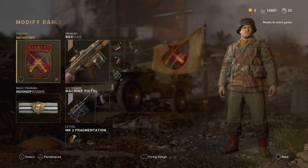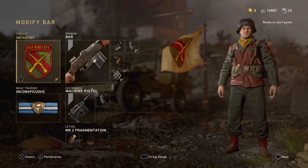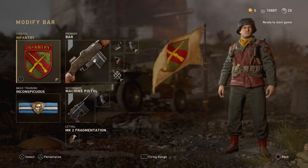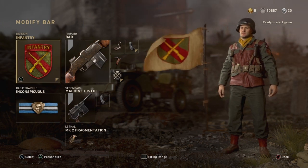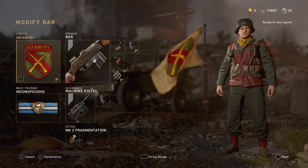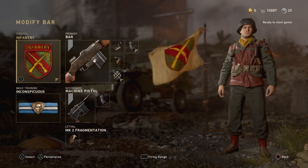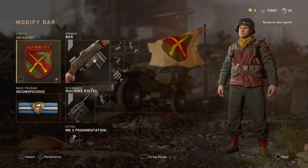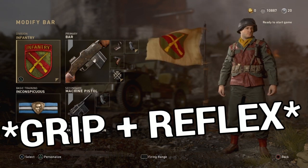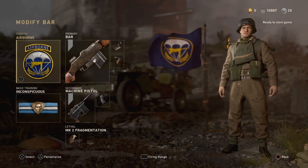Moving on to BAR classes — after the recent update made the BAR a little bit worse, it's still a solid assault rifle. I use it on most maps in Search and Destroy, except on maps like London Docks where I'll pull out the FG42. The primary is really the only thing changing across these classes. First, I have an Infantry/Inconspicuous BAR with Reflex, Grip, and Extended Mags — this gun only has 20 shots with a fast fire rate, so extended mags is highly recommended if you have three attachments; otherwise just Reflex and Quick Draw.